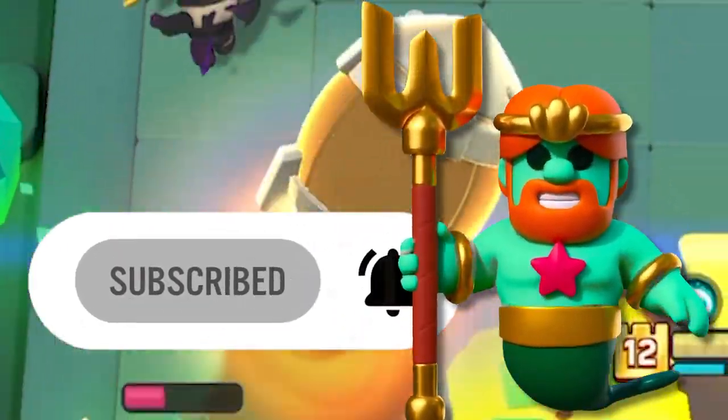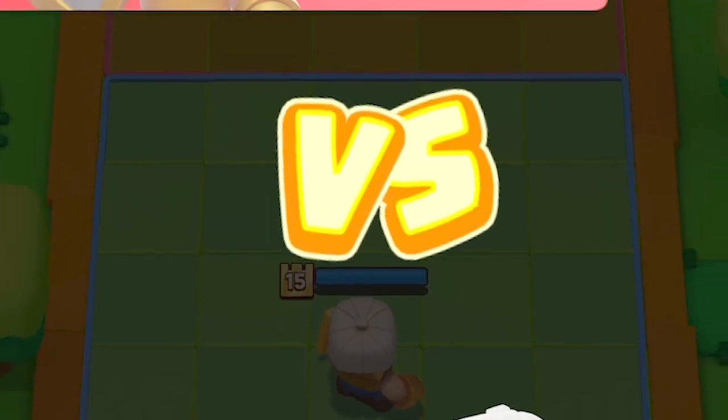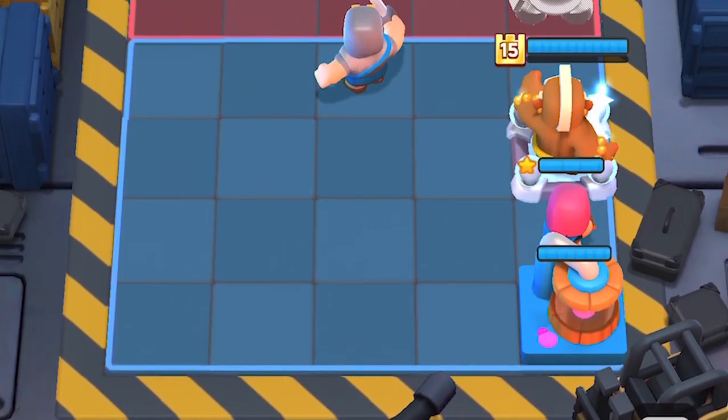During a duel, three random gizmos that are the same will be drafted to both sides. During a rumble, three totally random gizmos are given to each player that's unlocked them.